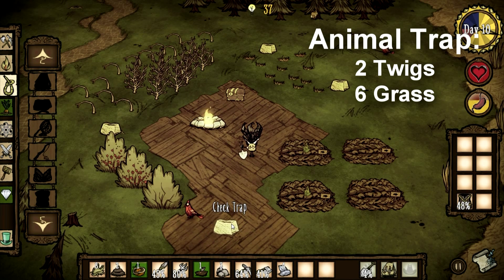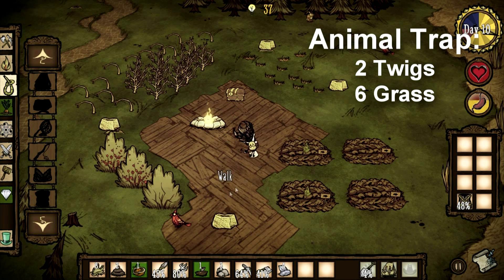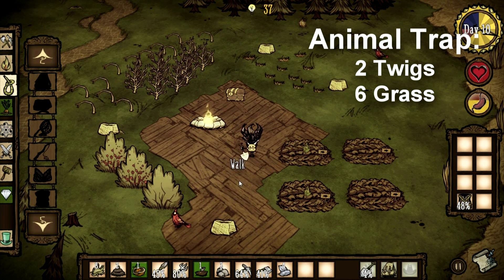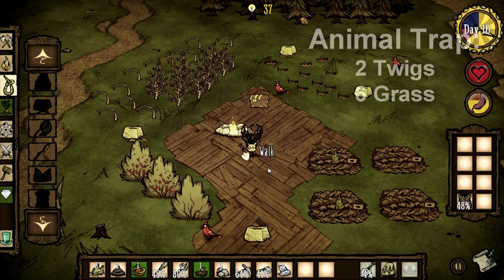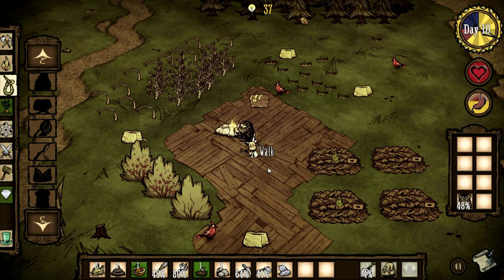For food, you want to build traps, which are made from twigs and grass. You want to put them near rabbit holes because that's a permanent source of food — rabbits are essentially endless.